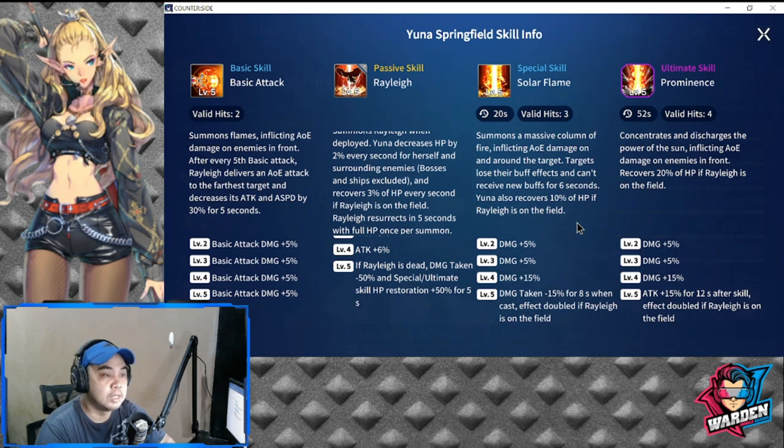Her ultimate skill, Prominence, has a 52-second cooldown with four valid hits. It concentrates and discharges the power of the sun, inflicting AOE damage on enemies in front, and recovers 20 percent HP if Riley is on the field. At level five, she gains an Attack buff for 12 seconds, doubled to plus 30 percent if Riley is on the field. Cooldown reduction is the key stat.